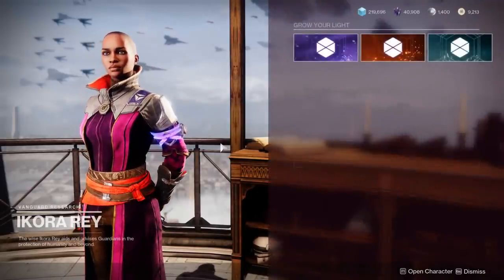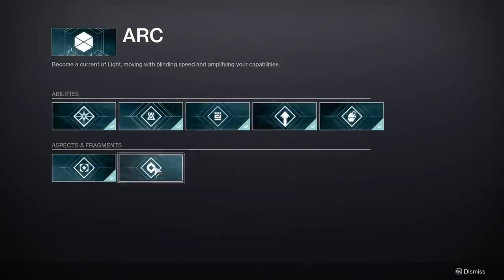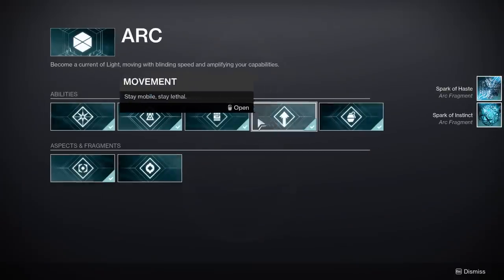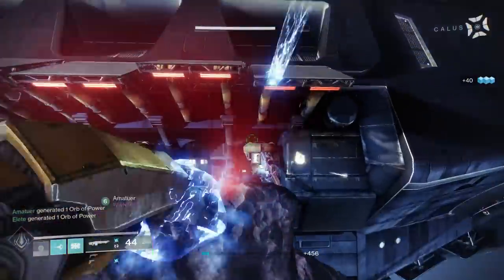The first tip here is that if you haven't started the campaign yet, it may be a good idea to head down to the tower and talk to Ikora Ray and pick up all of the new fragments that were added to the game with Lightfall to assist in your build crafting.